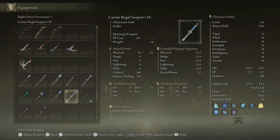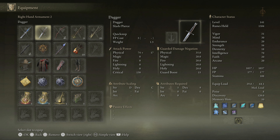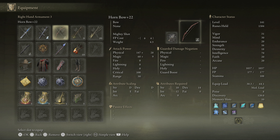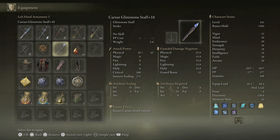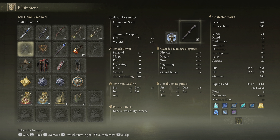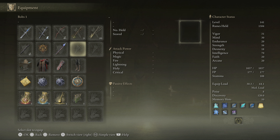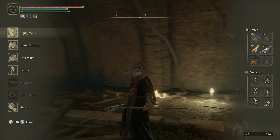So we're just going to go with the Carrion Regal Scepter. I did upgrade that to plus 10. I want to put my Misery Core back on the dagger — that's up to 23 now. I do still have the Carrion Glenstone staff and the Staff of Loss in my other hands. You can see my stats over on the right-hand side — level 141.